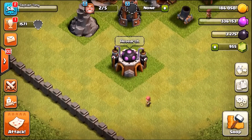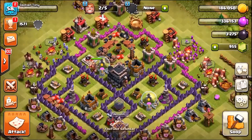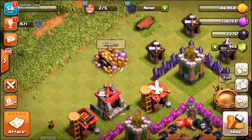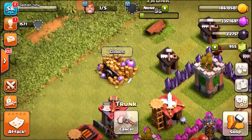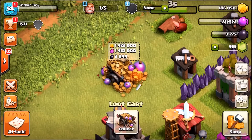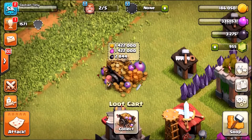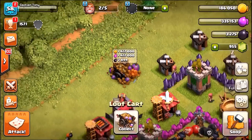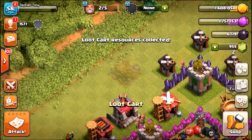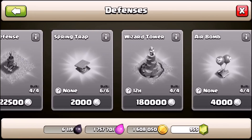What we need to do is upgrade the research center to level 7, upgrade the spell factory, unlock the Archer Queen, and loads of other great stuff. Check this out - take a look at that! 1.4 million gold and elixir inside. I thought I ran out of gold and elixir but it looks like we've got a lot more. Let me grab a screenshot - that might make a great thumbnail. The village is actually trying to steal my gold! Collect that 1.4 million gold and elixir, and almost 3,000 dark elixir.